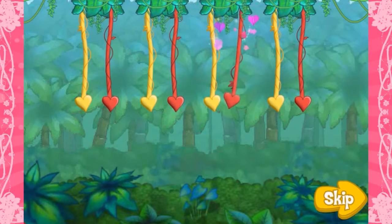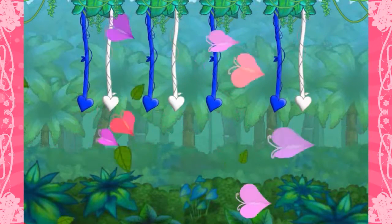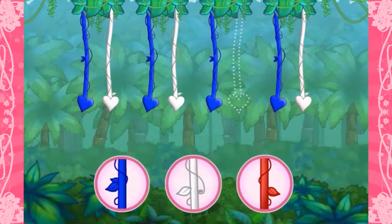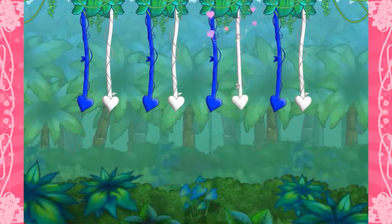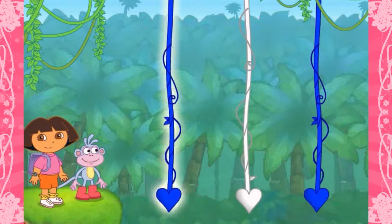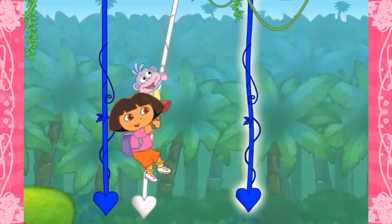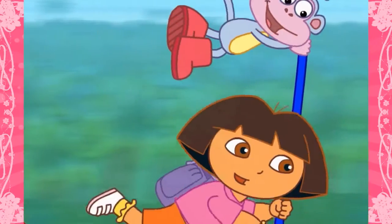Rojo! A red vine! Here's the next pattern: Blue! White! Blue! White! Blue! What color's missing? Click on the colored vine that's missing from the pattern! White! Perfecto! Blanco! A white vine! It's time to swing — click each vine to help us swing across!